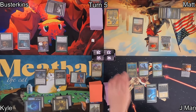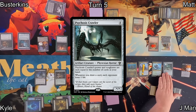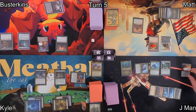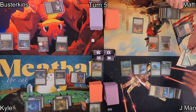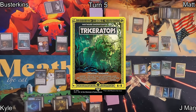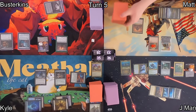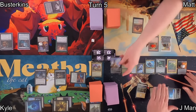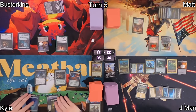On J-Man's turn, on his upkeep he made two clue tokens. He draws, losing two life, then drops an Island as his land. He casts Psychosis Crawler, and when that ETBs, thanks to Lottis, he makes two more clue tokens — which he then sacrifices eight of them with Lottis's ability. Matt will reveal the top eight cards of his library, and J-Man will choose a non-land card costing eight or less. He assessed the situation and chose Wayward Swordtooth, seeing as Gishath will go to the bottom of Matt's library anyway, and J-Man doesn't have dinos. He gets an Ascend check and gets the city's blessing before passing to Kyle.